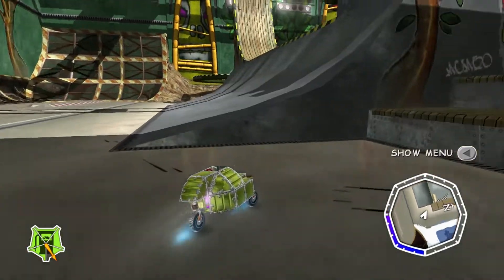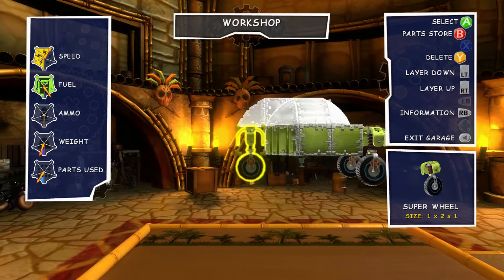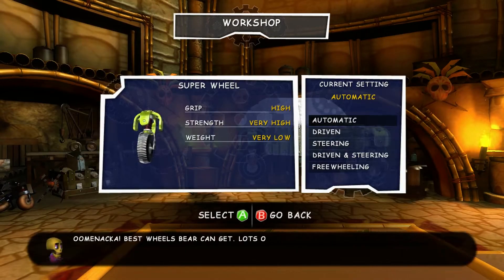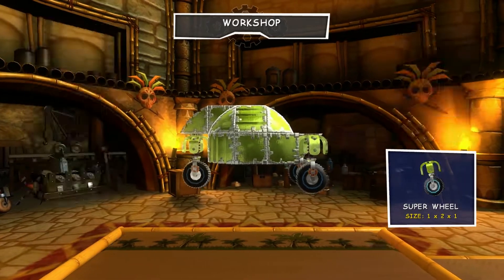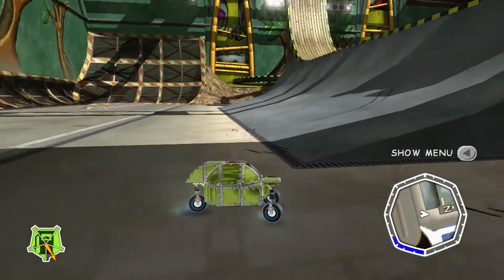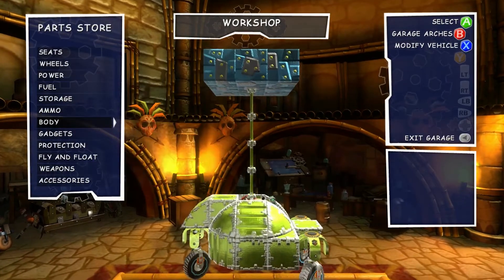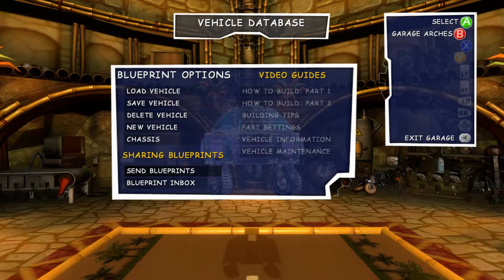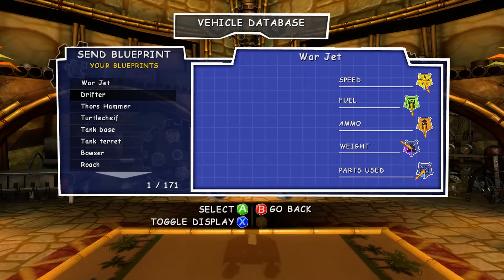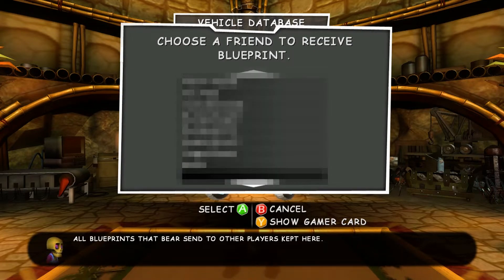Designing the best vehicle to tackle each task is a fulfilling challenge. Each change affects the vehicle's performance. Allowing the rear wheels to steer the vehicle dramatically decreases the turning radius, but at the cost of handling. Too much weight would slow the vehicle down or throw off its balance. Nuts and Bolts allows players to share blueprints with each other, either by capturing the vehicle directly or sending it by gamertag.